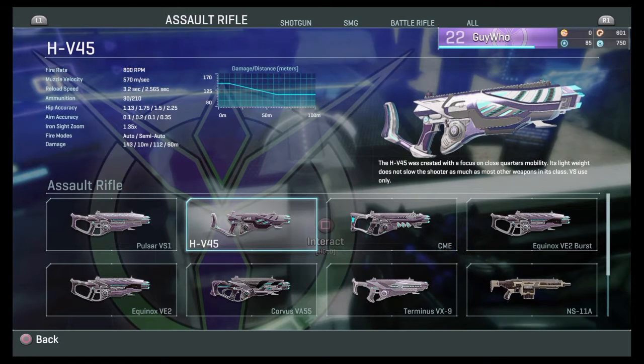Hip accuracy is 1.13, 1.75, 1.5, 2.25 — standard for survival. Aim accuracy tight aim: 0.1, 0.2, 0.1, 0.1, 0.35 — so it's generally very accurate. Inside zoom is 1.25 but you can obviously put a sight on there. Fire modes are auto and semi-auto.